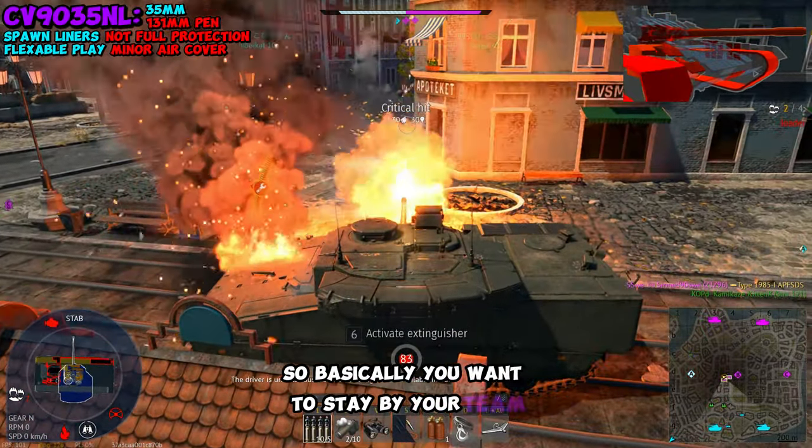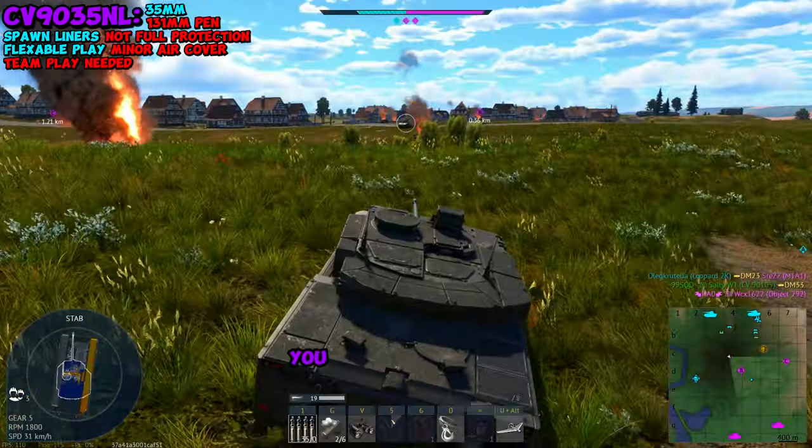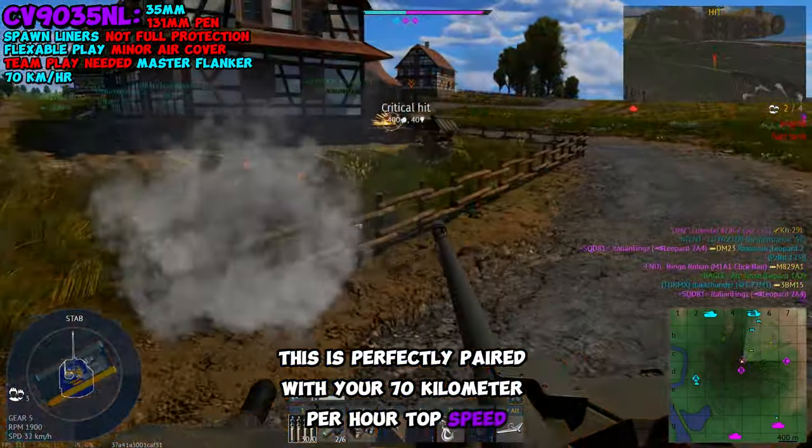Basically, you want to stay by your team so you're not overwhelmed by high amounts of armor. Because this thing is an autocannon, you could also flank and pull off some pretty crazy stuff. This is perfectly paired with your 70 km/h top speed and your low profile.